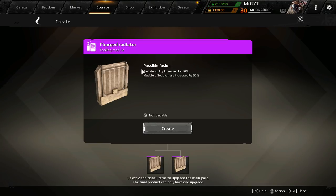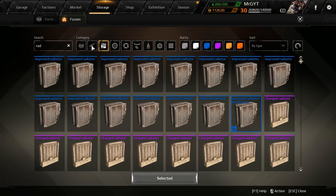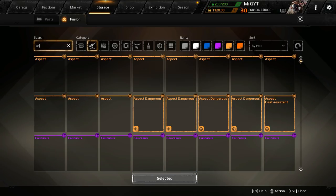Some of these fusions have way too many possibilities and so many of them are really, really bad. Sometimes I've had to fuse a part so many times to get the fusion I want. I'm lucky — I'm on a promo account so I get new parts and they just respawn if they get used up.